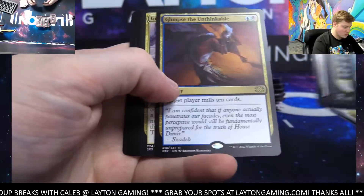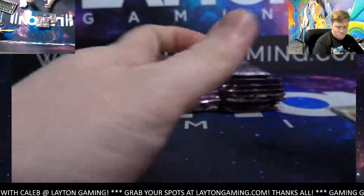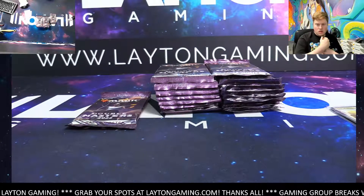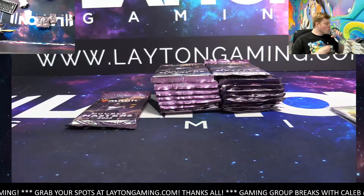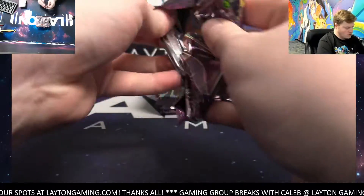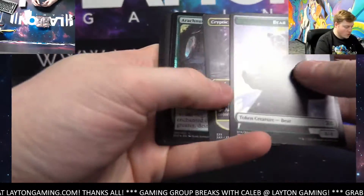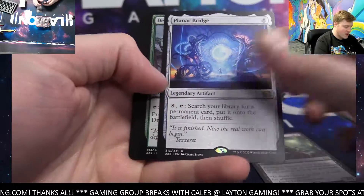Glimpse the Unthinkable blue, Gilded Passage green. Grab a little bit of water guys, we'll continue. Keep her going — Arachnus Web, Necrotic Ooze black, Planar Bridge artifacts.